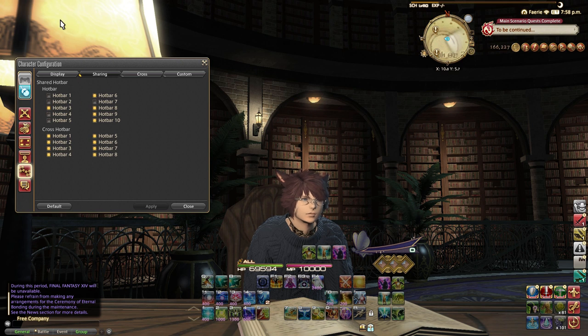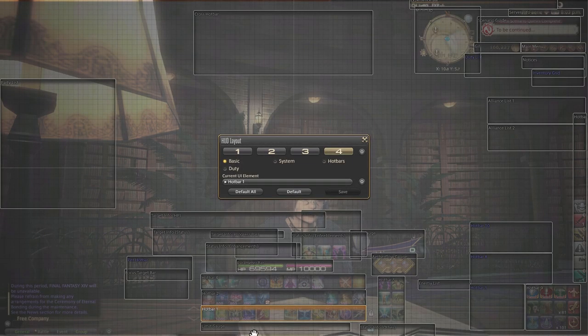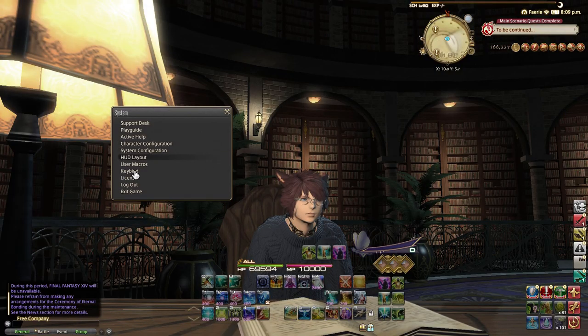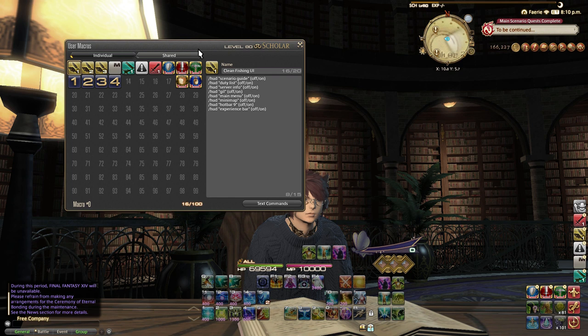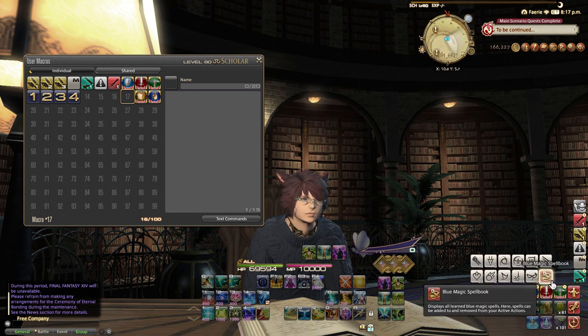So once we have this figured out, you want to decide what hotbars you want to do this with. To find out hotbar names, you can simply go to the HUD layout and it will show you the names of all your hotbars. Find two hotbars where you'd like one hotbar to open up another. In the user macros — if you've never used a macro before, that's okay, these are actually very simple — we're just going to find any slot, designate any slot you like, and we're going to make a new macro. For the sake of this video, I'll recreate my DPS one here where when I click it, it shows my DPS classes.